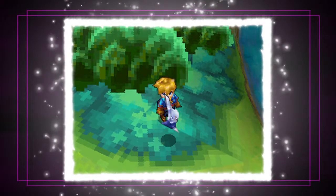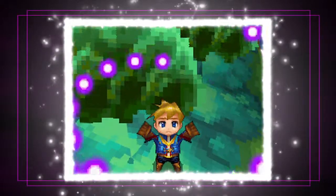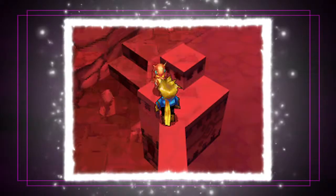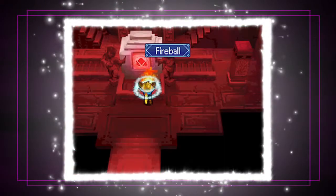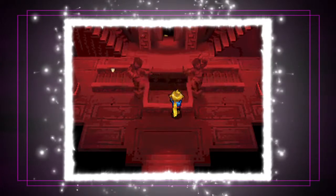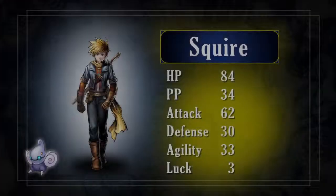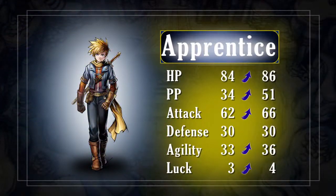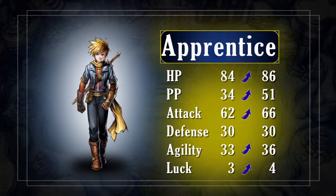In the world of Golden Sun, heroes collect mystical creatures known as djinn to become more powerful. The more a hero collects, the more powers and abilities he can access. The two ways djinn do this are by changing a hero's character class and boosting his statistics, like how much damage he can do and how much damage he takes.